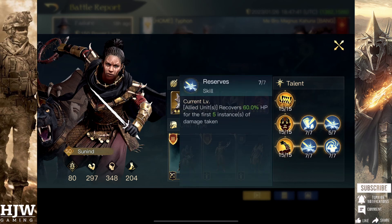The next sub-skill is Reserves, which allows your units to recover 60% HP for the first five instances of damage taken. This allows Sunind's units to stay alive particularly well during the first few rounds — generally the most important rounds — keeping units alive while culling down the opponent's army. The last sub-skill on the Respect 5 skill tree is Quicksand, meaning two of your units being targeted by the opponent will receive 20% additional damage and have a 10% chance to be stunned each round, so normally two of your units will be stunned for one round per fight.